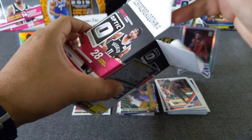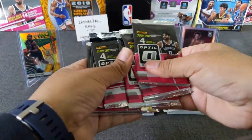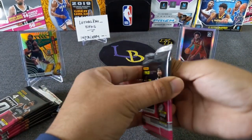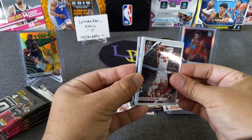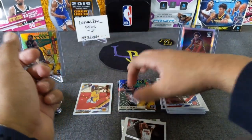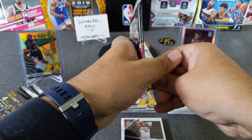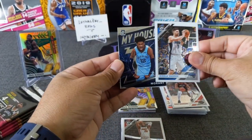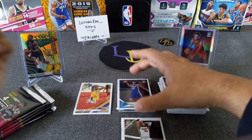Here we go - blaster number two. Hollow purple, maybe a checker. Checker - looks like we got an auto. We'll save this to the end. Eric Gordon, Ja Morant base - My House, that's a good one - and Mathis Tybul rookie. Not bad, all standard but we'll take it.